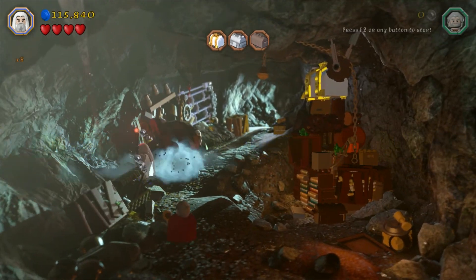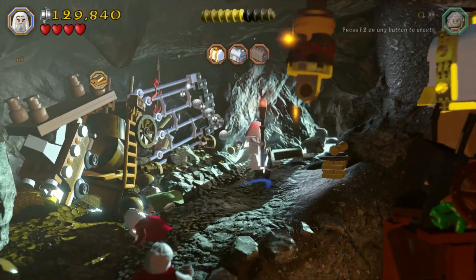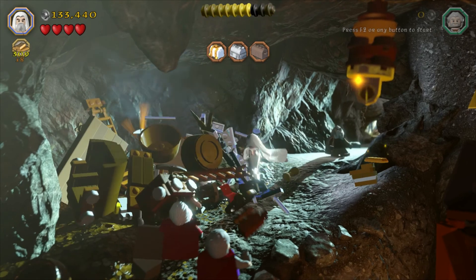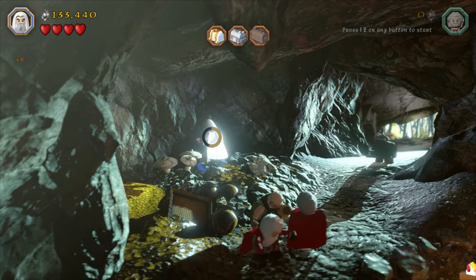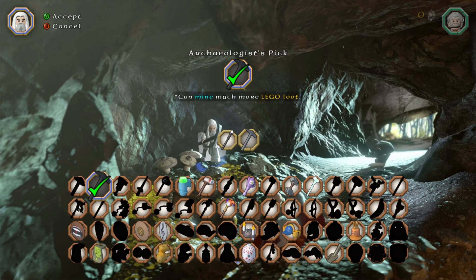Then it's a bit of a smash fest, just kind of smooshing things up. Master burglar requirements are pretty low here — I got it almost immediately although I do have x8 active. Another silver brick there for Saruman to deal with, and tucked back there is treasure number one, the archaeologist's pick, which increases the amount of loot that you get when you mine stuff. Hurrah!